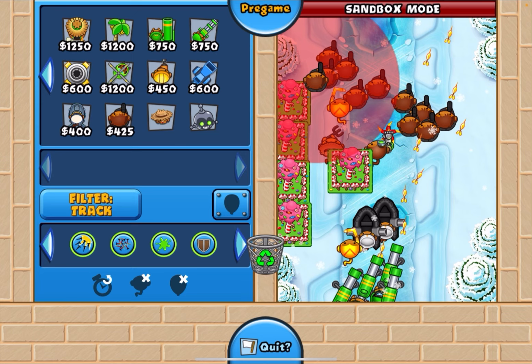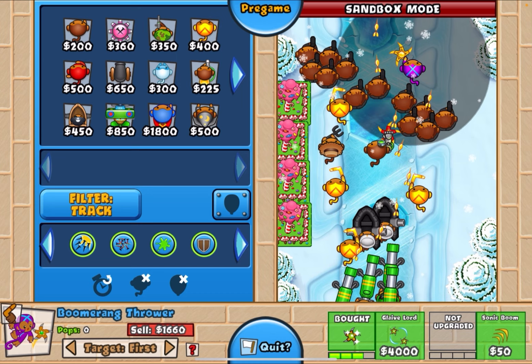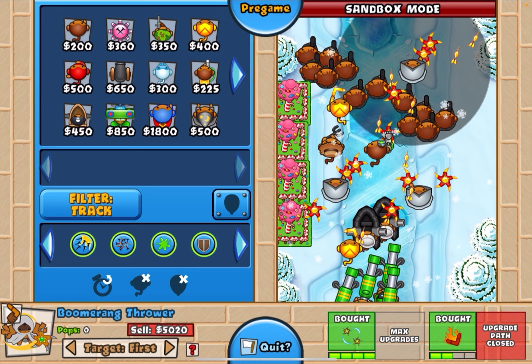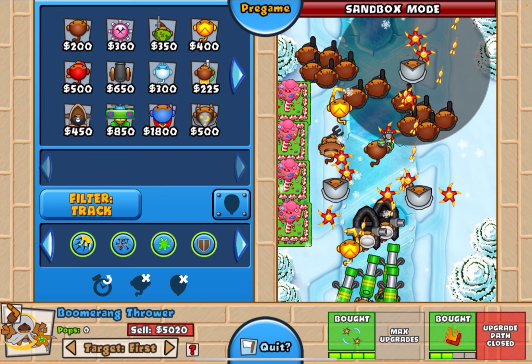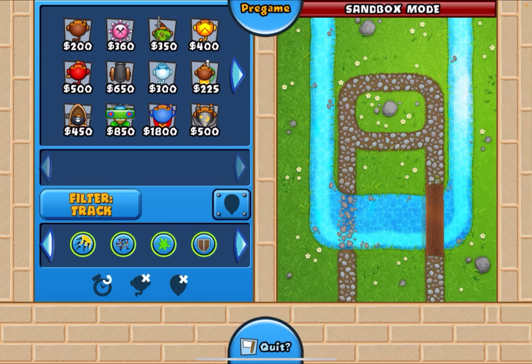For glaive lords on Frozen River specifically, you have three solid options. This one is very strong, this one, and this one. The middle one is probably the best glaive lord spot — one of the strongest in the entire game. The other two serve as very good backups.